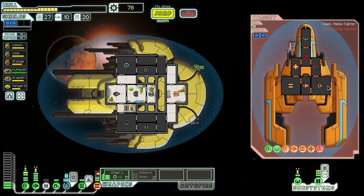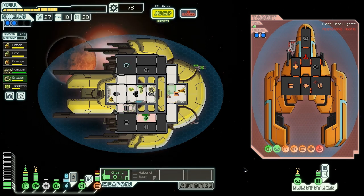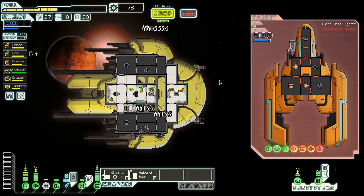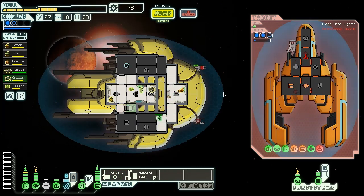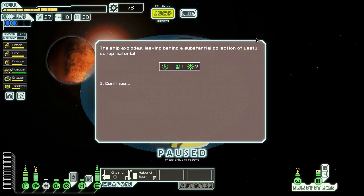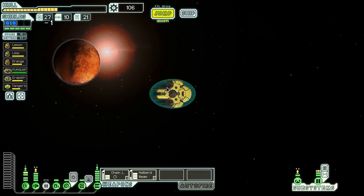That is basically the worst possible outcome right now — we cannot hurt them to do the final point of damage we need to kill them. Get over there, Engie — we need those weapon repairs quickly, otherwise this is going to suck. We need to wait for the halberd beam to fully recharge, which is not what we wanted. More shots fired, thankfully lots of misses this time — basically what we were hoping for. Tangerine took a bit of damage but nothing serious. They've got their shields back up fully again — they're going to have another shot at us before we can get our halberd beam ready. We'll see though — and they're dead. Nice try, rebel fighter. Three shields is pretty ridiculous right now. Ship explodes, giving us a fuel, a drone part, and 28 scrap.